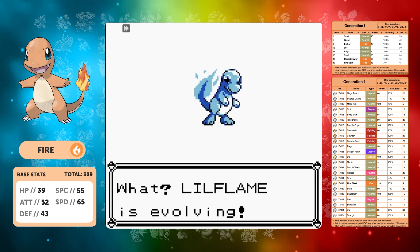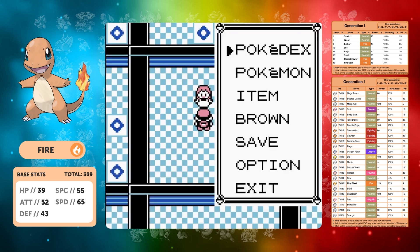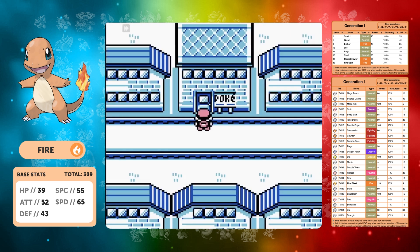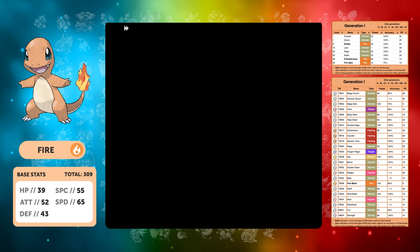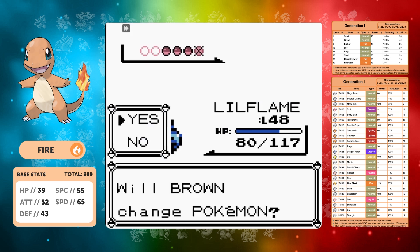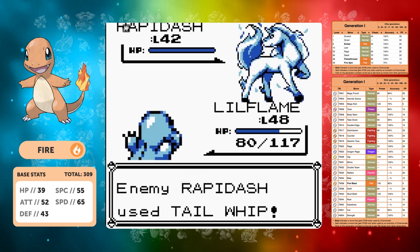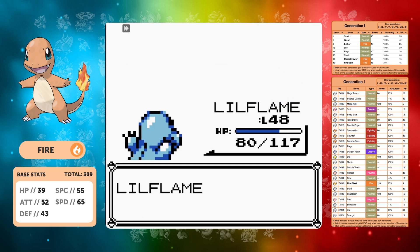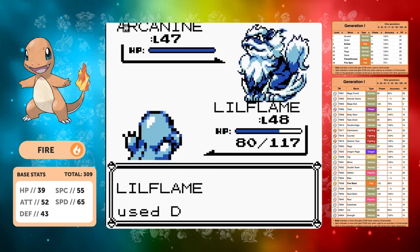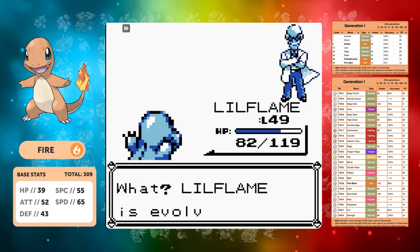Blaine shouldn't be too much of a problem — Dig gives us a good chance against his fire types. Looking at our moveset, we could learn Mega Kick at 120 base power but with 75% accuracy it might as well be zero — Body Slam at 100 accuracy is much better. We one-shot his first stage evolution, Rapidash is bulkier but one Dig takes it down, and two Digs finish the Arcanine. Blaine was actually relatively very easy even going in below full HP.